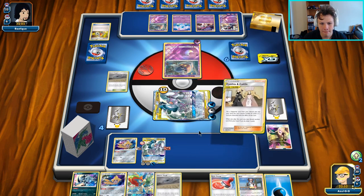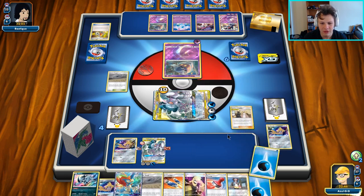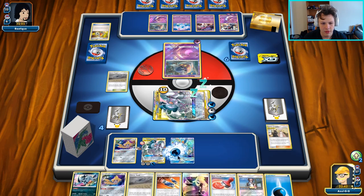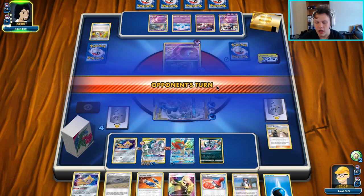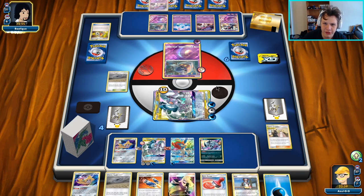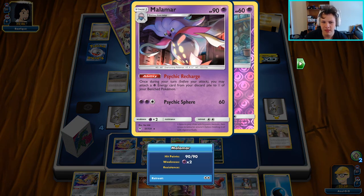I'm going to get rid of this guy and grab a Cynthia. We need to draw a Switch — a Switch would be nice. There's no Switch there. I'm going to go ahead and start setting up Keldeo with the manual attaches. I'm going to go ahead and throw down the Absol to block this guy from retreating and then pass over to our opponent. It doesn't 100% stop him from retreating — he can still retreat, but they need an extra energy.